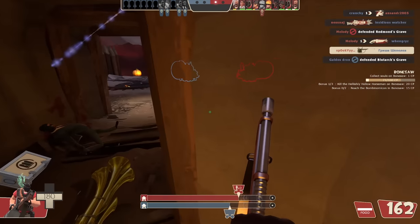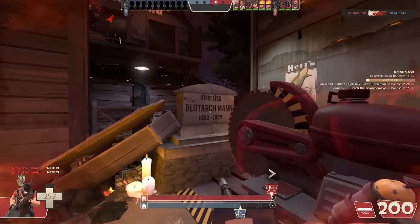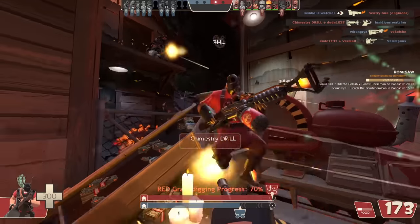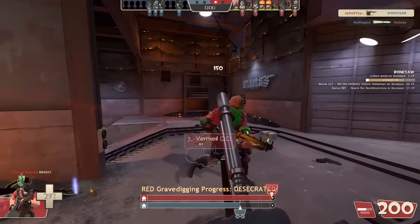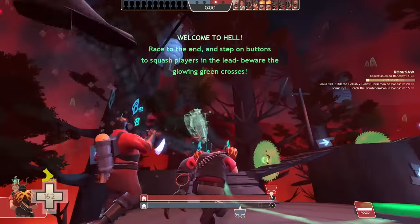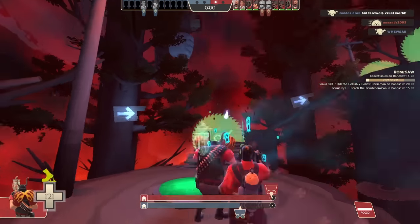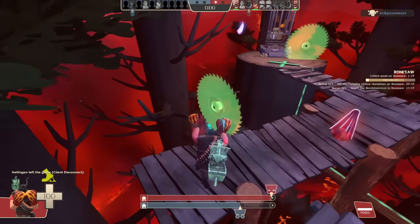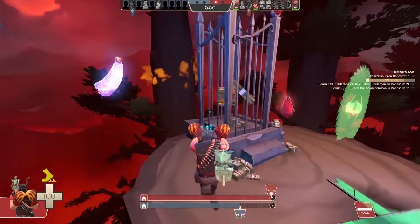We shouldn't die and we should keep pushing the cart. When you push all the way in here, you gotta saw the grave to send the guy to hell — one of the dead brothers. We saw the grave: 90 percent… 100 percent — we did it! Underworld time. It's basically death run with saws and hammers that can smash you. We gotta be the first one to touch the Bombonomicon.